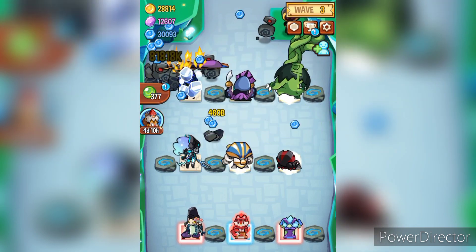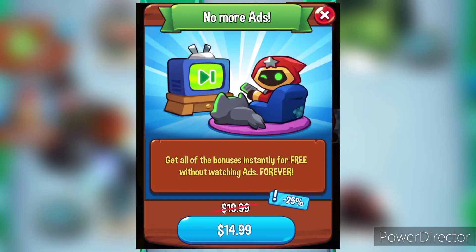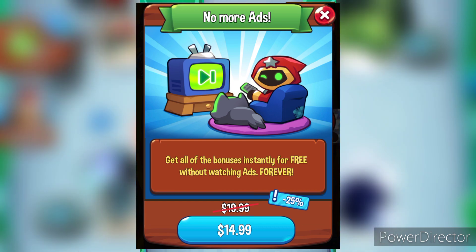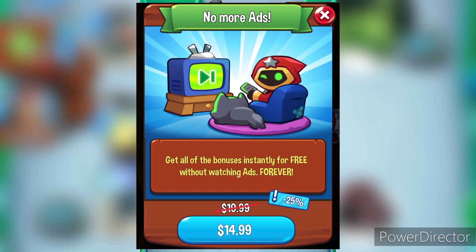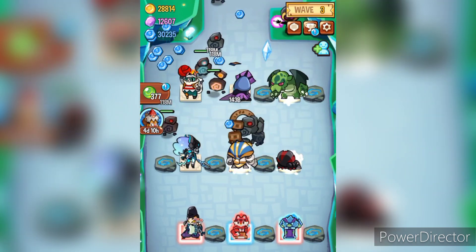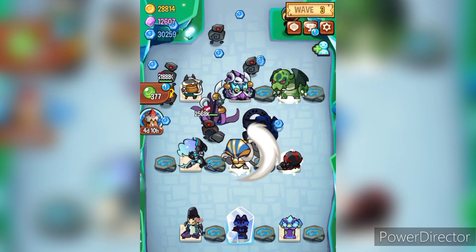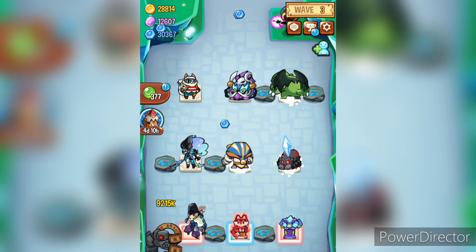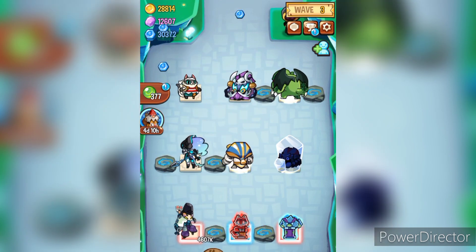The last interesting thing I found is the cost of the no-ads feature. It says 25% off, but it doesn't look like that. The 15 option is fine because it's not $10.99 — it's actually $19.99. On top of that, the cross line covers the original price. The currencies also don't make sense: the first one is visibly more, and the second one isn't 25% off — it should be around 1000 if 1350 is the original price. That needs to be fixed.